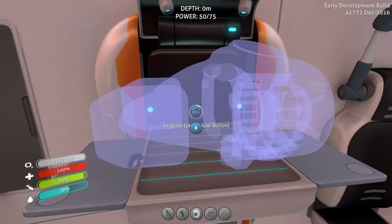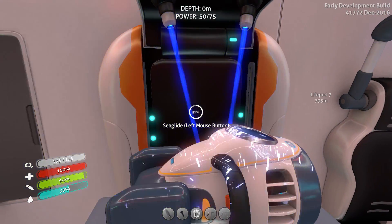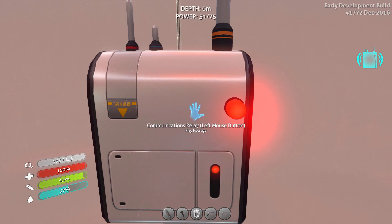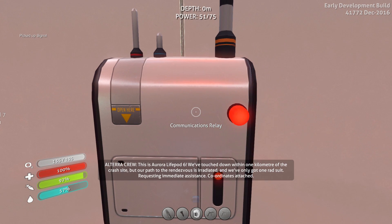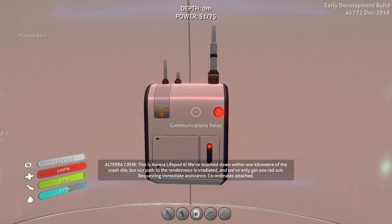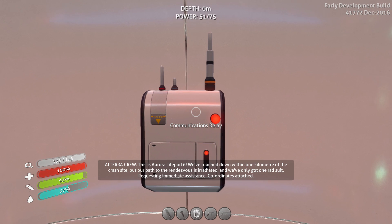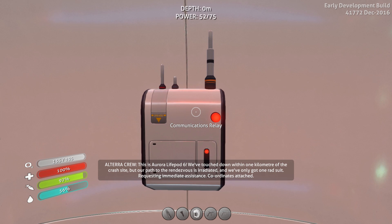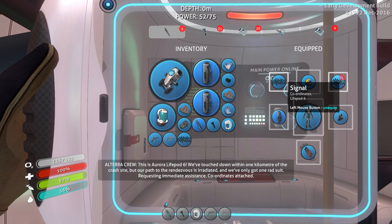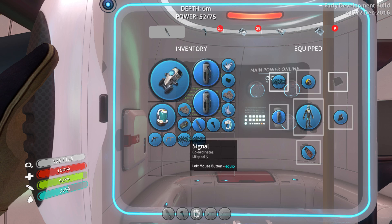I could build beacons as well - I love beacons. They're my favourite tool in the whole game. Alta crew, this is life pod six. We've touched down within one kilometre of the crash site, but our path to the rendezvous is irradiated. We've only got one rad suit, requesting immediate assistance. Coordinates attached. Do one - I'm going to that other one first. We're going to seven.